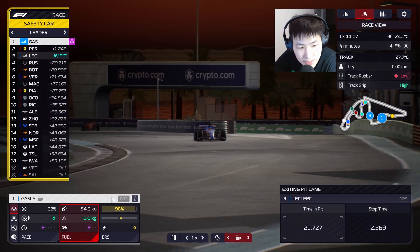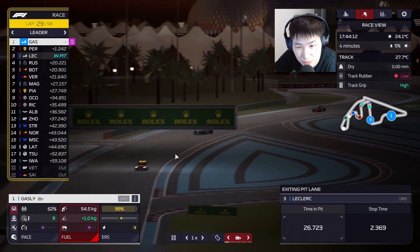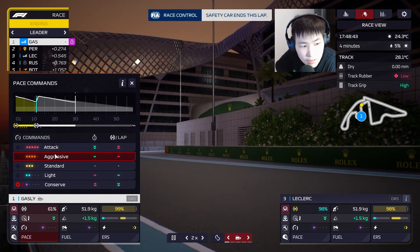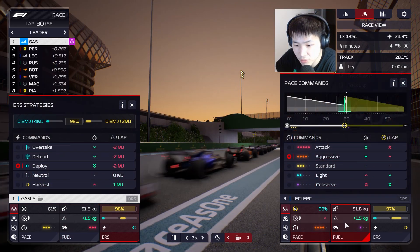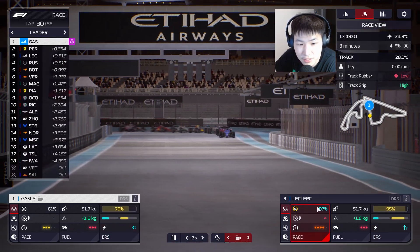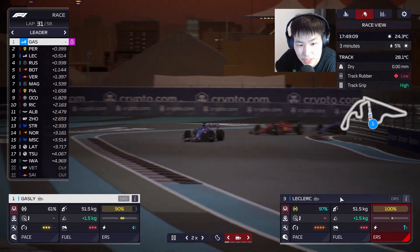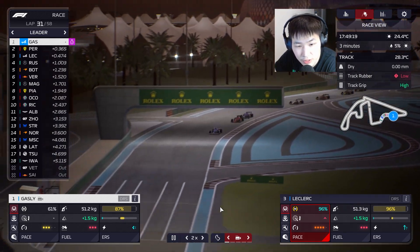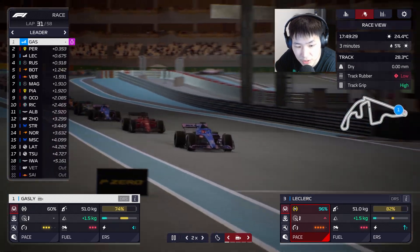Nice — 2.36, not bad. Gasly's doing well out in front and still has a lot of tire life left, so we can start pushing. Let's try to build a gap on Perez who has already made one stop. We gotta go aggressive — deploy, push, overtake. Already Leclerc's going for an aggressive line. Perez under pressure, which is always good. We want to run away with Gasly and push with Leclerc on fresh tires as well.